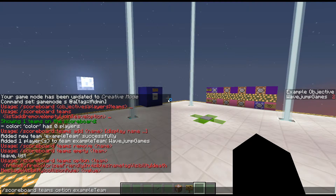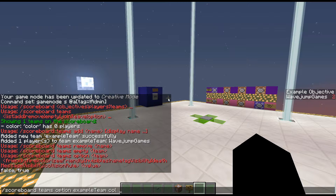I can then remove a team, empty a team to reset it, or use leave. Options is the interesting one — scoreboard teams option example team — and I can set all sorts of options: friendly fire, color, see friendly invisibles, name tag visibility, death message visibility, and collision rule. Friendly fire determines whether other people on your team can attack you. See friendly invisibles lets you see invisible players on your team. Name tag visibility can be set to always, hide for teams, hide for own team, or never.